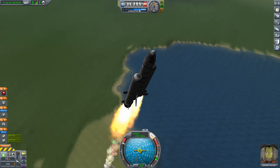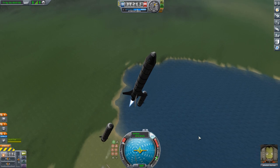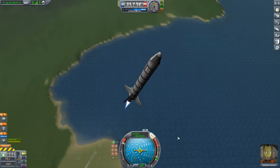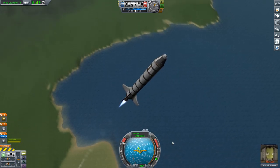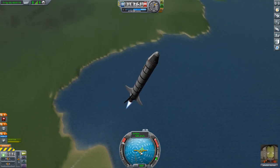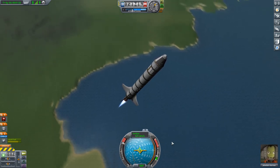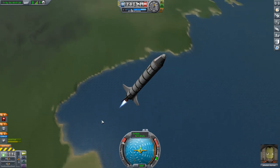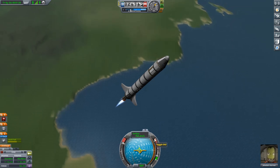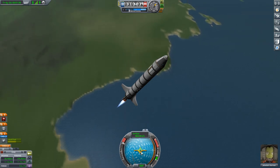Notice that I can't get this thing to flip out even if I try — I'm pitching over as hard as I can. After staging and switching to the core rocket, let's take the SAS off. I can knock it over, but it wants to return to that prograde vector. The key thing to notice: I don't even have to put in inputs. This thing is flying completely on its own — that's what a well-balanced rocket will do for you. My hands are away from the keyboard and it's tracking right along the prograde vector perfectly.